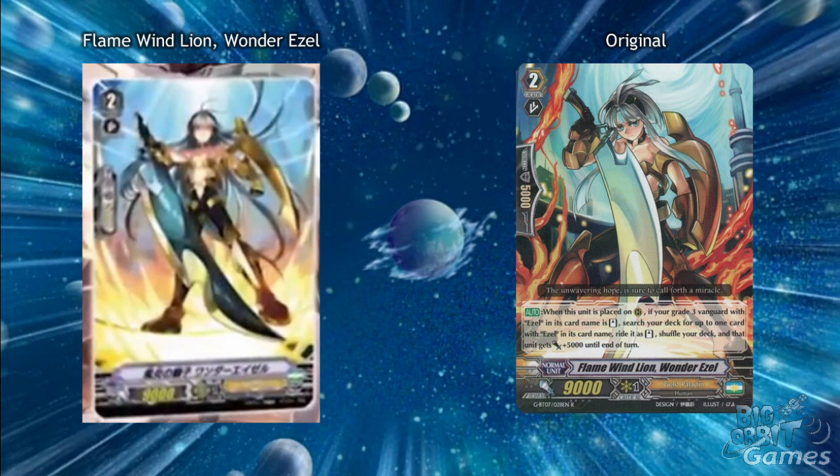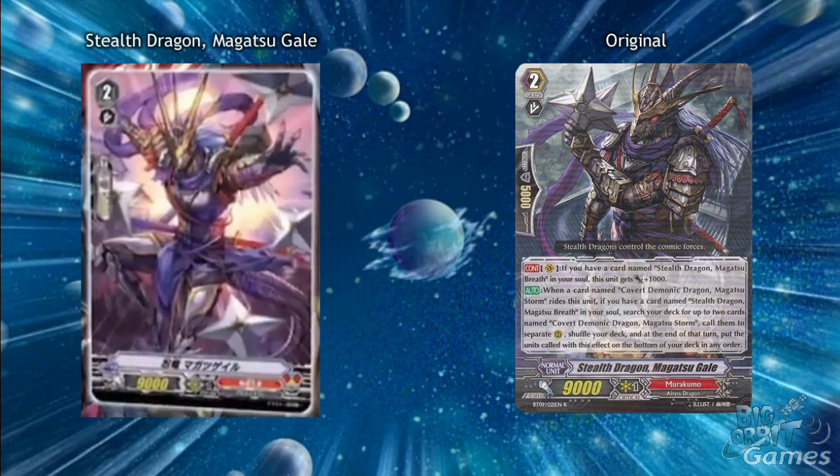Flame Wind Lion Wander Ezel will be coming for Gold Paladin. He came pretty late into the game originally, only arriving in GP207, so it's interesting to see him this early — but his old skill allowed you to superior ride Ezel cards. If this can ride Ezel cards on top of Ezel cards, it would allow you to accelerate the amount of gifts you were getting, as if Golds weren't accelerating enough already. And finally we have Nubatama's Stealth Dragon Magatsu Gale. Now originally he was a Murakumo unit but also part of a ride chain, so it would be really nice to give this unit a pseudo-ride chain ability, as Magatsu Storm is the main grade 3. It would also be nice to see Magatsu Breath and Magatsu Wind too — maybe to give a similar theme to Ezel as an accelerating vanguard for Protect, acting as a sort of ninja ambush.